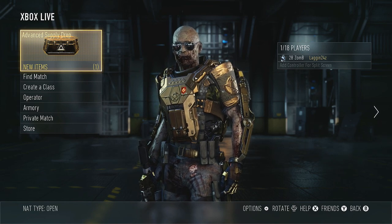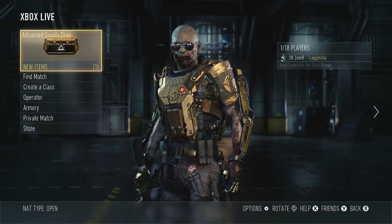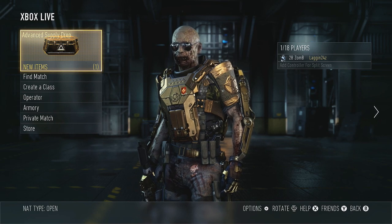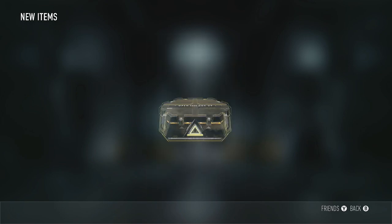They have recently come out with a Tiki EXO loadout that I really want. The things I am looking to get would be the ASM1 Speakeasy, any of the Eco gear or the Cowboy gear — looks pretty cool — and definitely 100% the Tiki gear. So let's see what we can get. Let's open the first one right now.